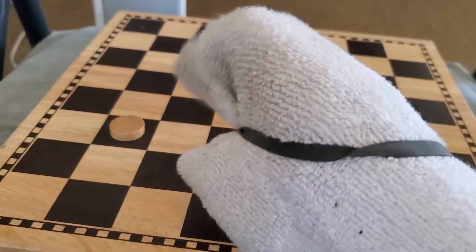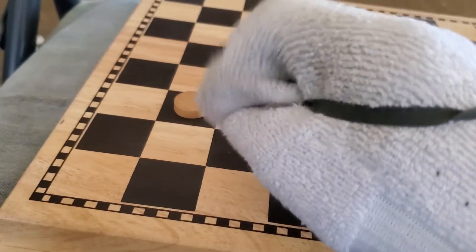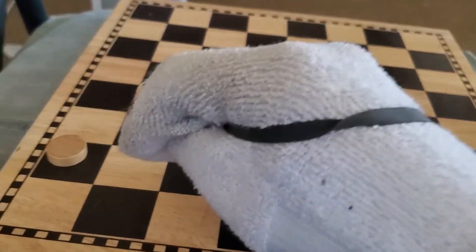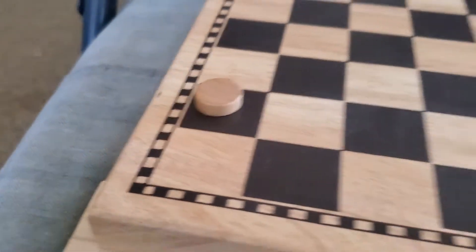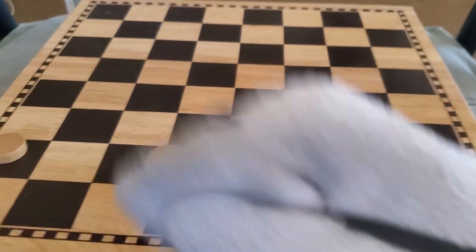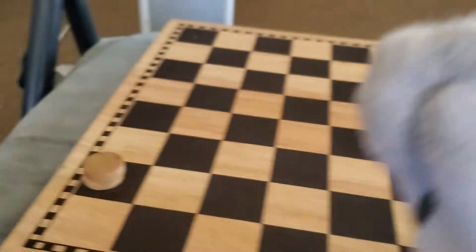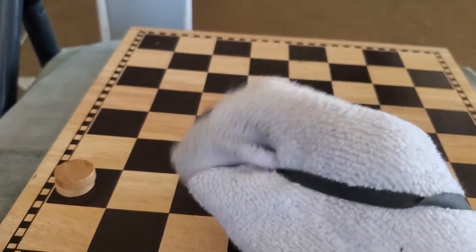Let's say that this white piece came from this side of the board, and now it has made it to this side of the board. It is this person's turn. Now the opponent must king them. To do that, they simply take another piece and put it on top of that one. This piece is now able to move backwards.